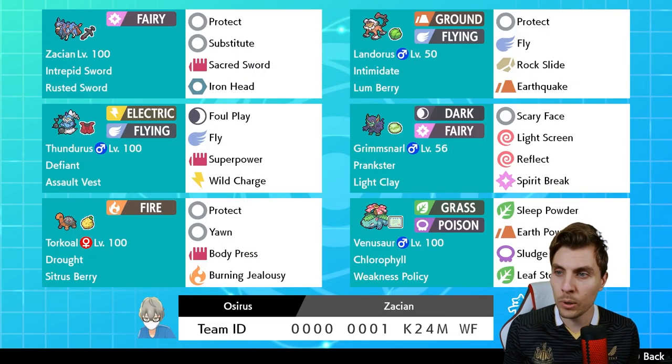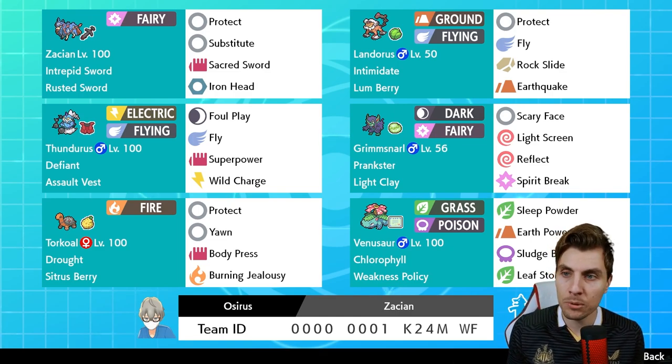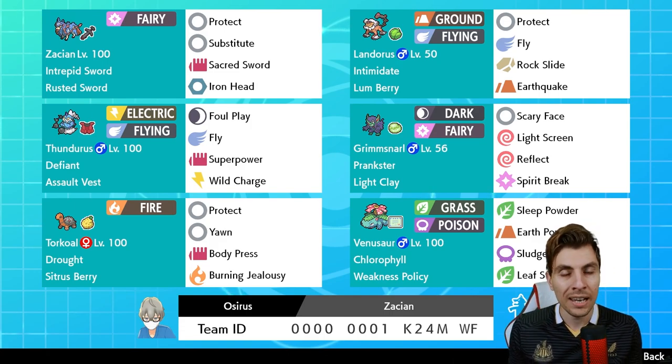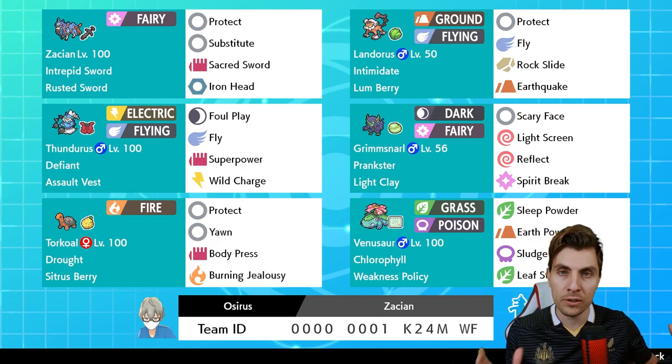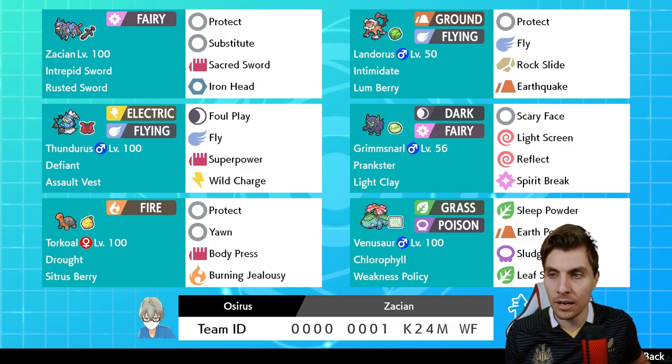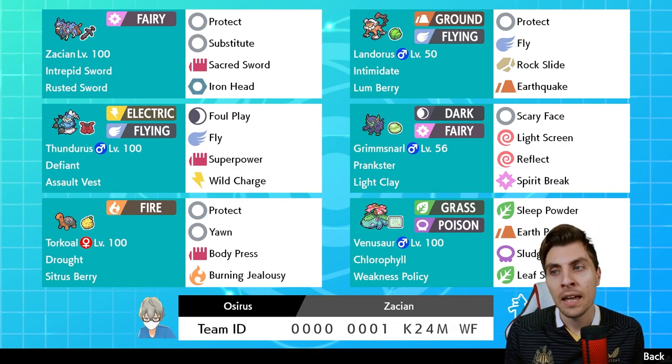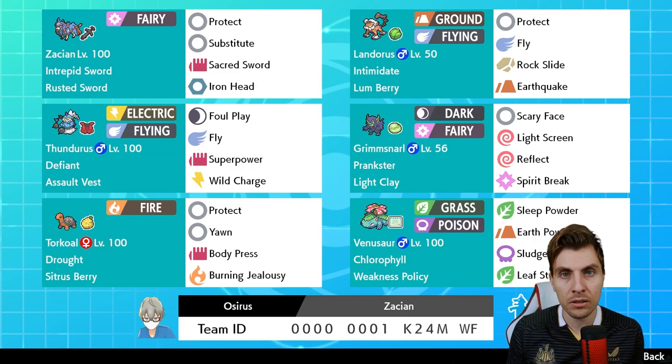Today we are kicking off with Zacian. We'll take a quick look at the team, see the rental code, and have a couple of games with it as we always do. We've got Zacian with Substitute, Sacred Sword, Iron Head — which reverts into Behemoth Blade when it hits the field because it's got the Rusted Sword and hits its crowned form.